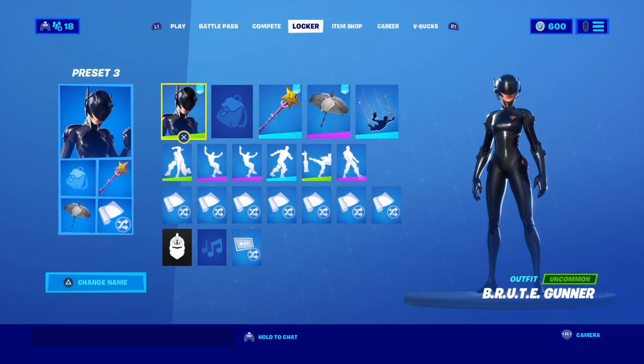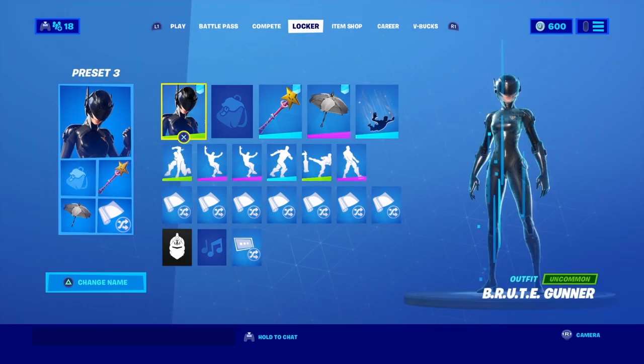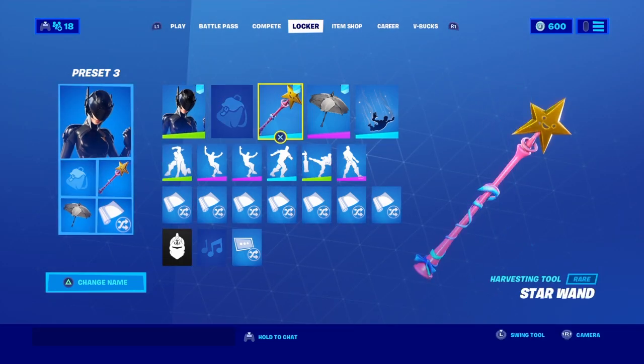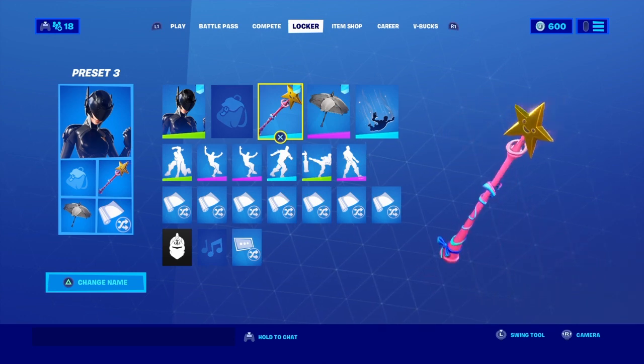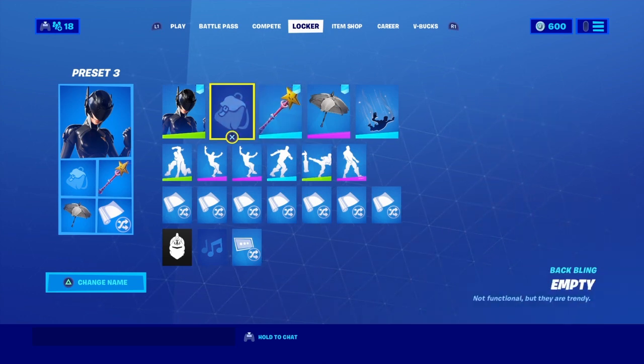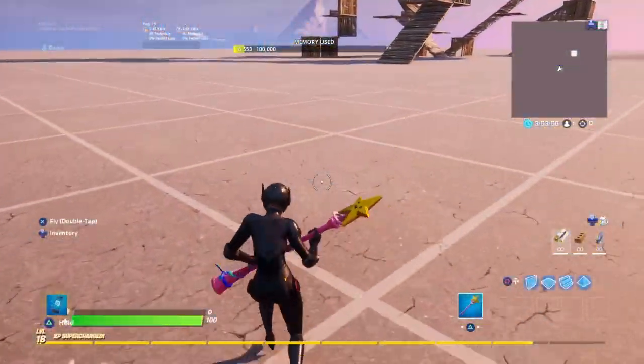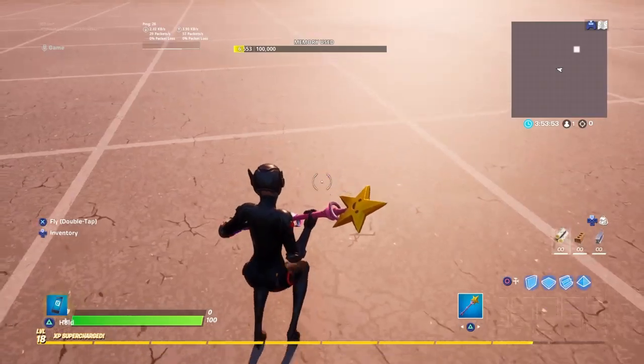Okay guys, we're back in the lobby. I just changed it because I've got some presets done. So we have Brooklyn again — obviously that's the skin we're doing combos for — no back bling. This is the Star One pickaxe — it's a very good pickaxe, it goes well with a lot of things. When you're catching it, it has a crazy feel. As you can see, it is a very sweaty combo.